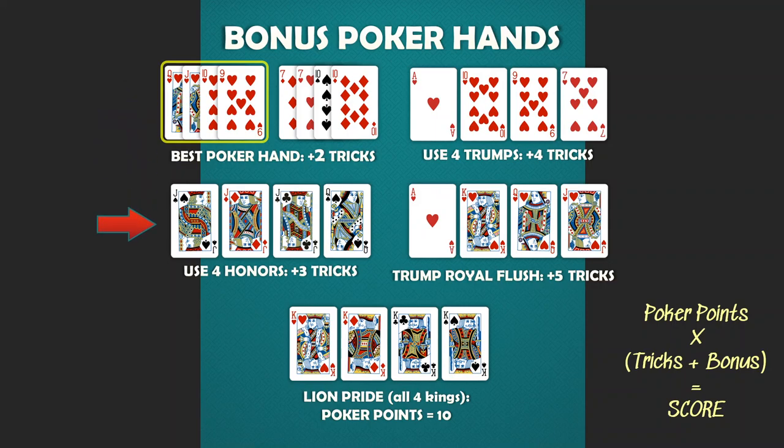Next, when a player uses four honor cards for the four cards in the poker hand, they add three additional tricks to the tricks that they won. In this example, this would be a three-of-a-kind. However, all four cards were honor cards, so that adds three tricks to the number of tricks won by that player. Next, if the player uses four trumps for the poker hand, that adds four tricks to the amount that they won during the round. In this example, hearts was trump and this player made a flush of four trumps, which adds four tricks to the number of tricks won.